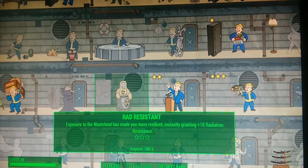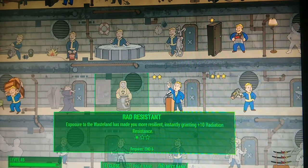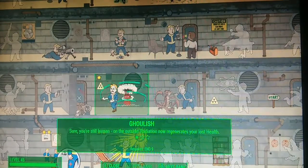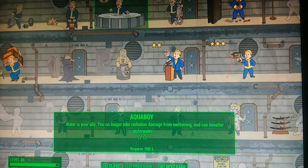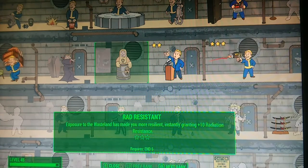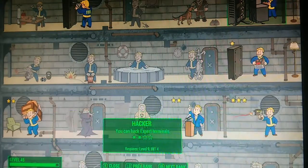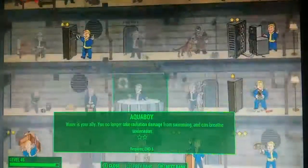The next perk is Rad Resistant. Exposure to the wasteland has made you more resilient — it starts at +10 radiation resistance and keeps going up. Radiation is the main killer of the commonwealth because it's everywhere; even swimming gives you +10 radiation. I did have this perk in my other playthrough but forgot about some of the endurance ones. I'll probably start investing in Rad Resistance since it's such a critical issue.